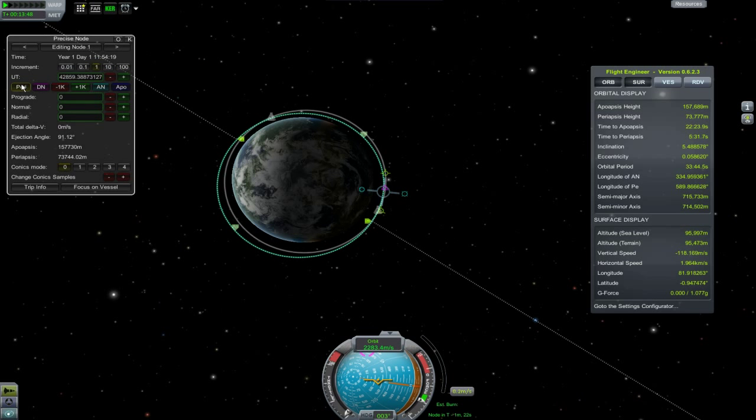These added buttons are also very handy. You can now snap directly to the apoapsis, periapsis, descending or ascending node.